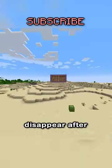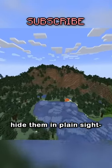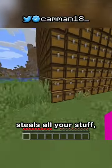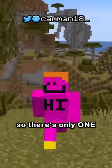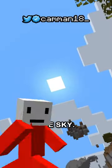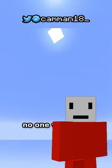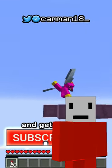Chests and shulker boxes disappear after 64 blocks, meaning you can hide them in plain sight — but it's only hidden until someone gets close enough and steals all your stuff. So there's only one place it can go: the sky. If you make a chest platform at height limit above an ocean, no one will ever see it, and you can elytra up and get your loot anytime.